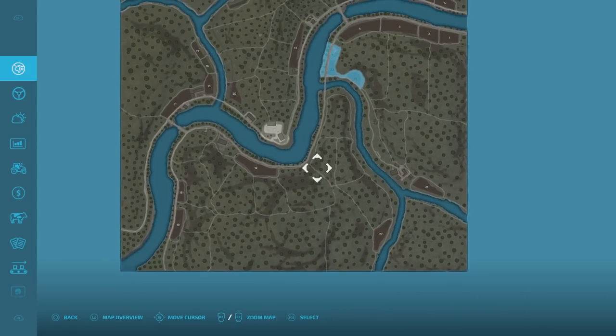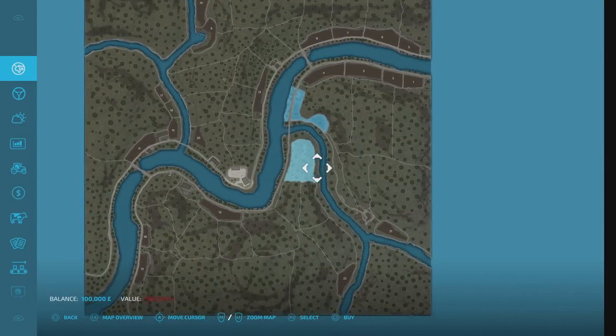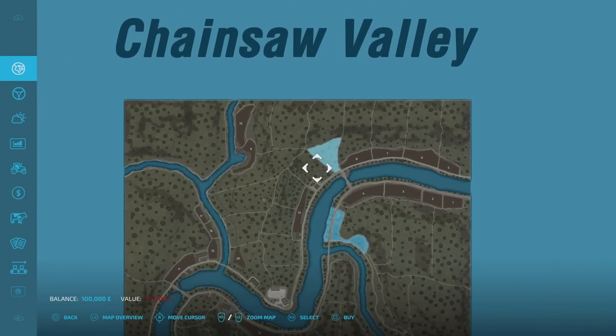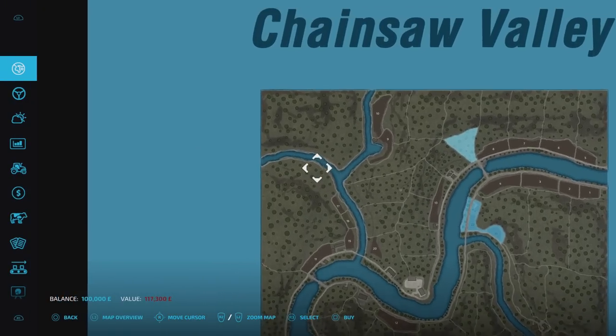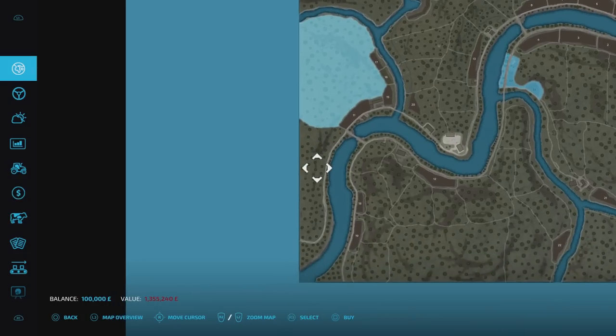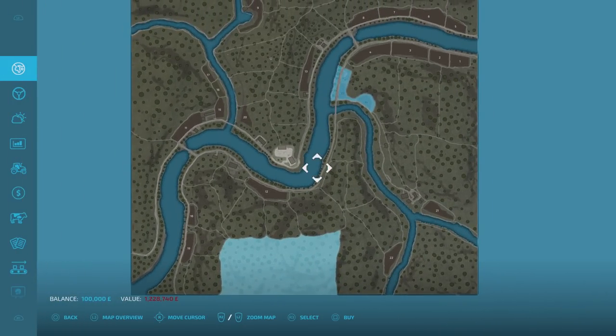The plots for forestry are a bit more pricey, but you'd expect that. One, for example, is 380 grand and it's not a very big plot. There are some smaller ones at 117 that you can gradually build up until you get to the big plots - like 1.2 million, 1.355, 1.228 million. There are some big old plots.